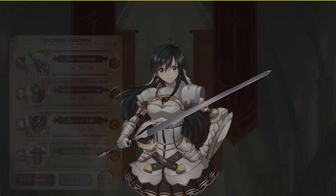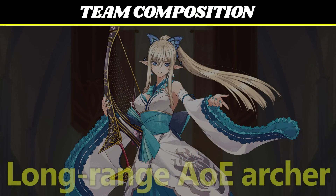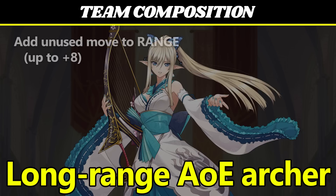Let's move on to Kirika. Kirika is a long-range physical AoE archer. Her talent gives her +20% attack and lets her stack up her unused movement. Instead of adding it back to her mobility like Claret does, she adds it to her skill range, up to a maximum of +8, and this includes line skills. Let's take a look at her skills to see what this actually means in practice.